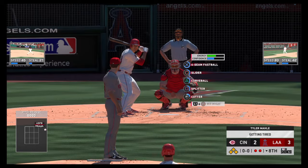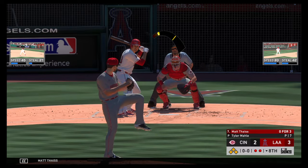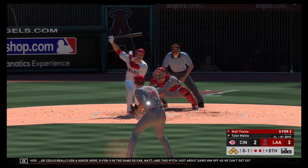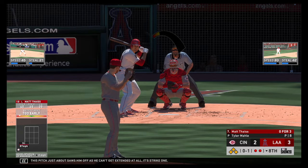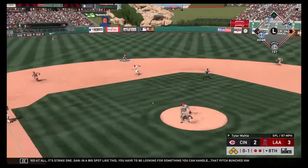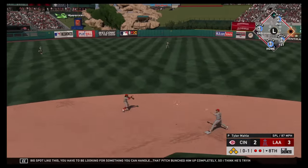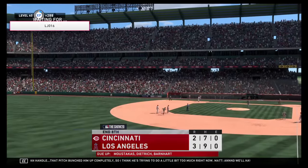Ready for another shot, Matt Sice — could really use a knock here, 0-for-3 in the game. This pitch just about saws him off as he can't get extended at all — strike one. In a big spot like this you have to be looking for something you can handle — that pitch bunched him up, and we'll have to leave it there as the play is made to end the inning.